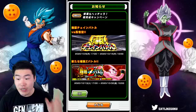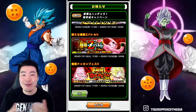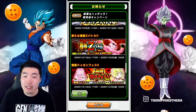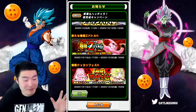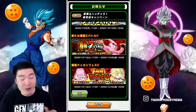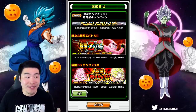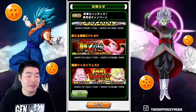We also have our first traditional Extreme Z Awakening in months — that's pretty exciting. Honestly, we should have had this during the worldwide celebration; it would have made the whole thing much more interesting. INT Kid Buu's Extreme Z Awakening is coming on the 13th. No details yet about what he does — I'm guessing those will come out about a week from now, a couple days before the actual Extreme Z Battle releases.